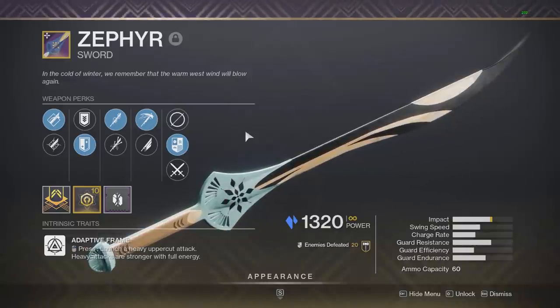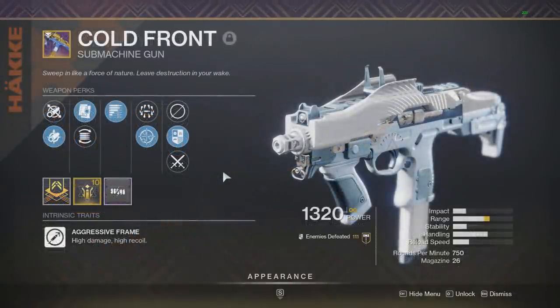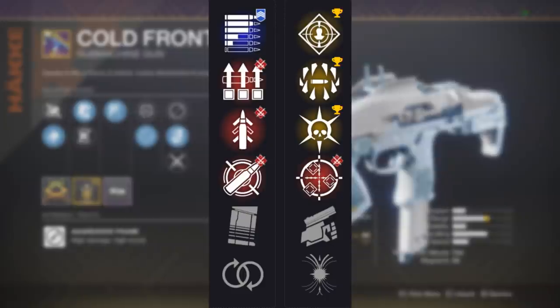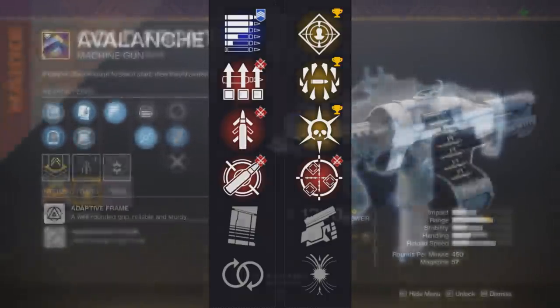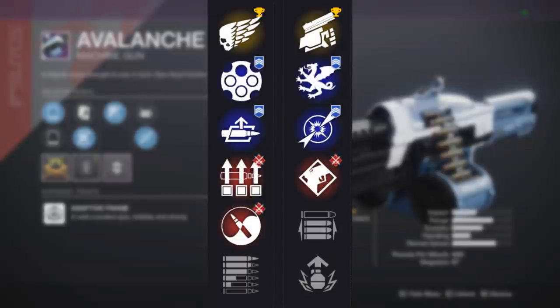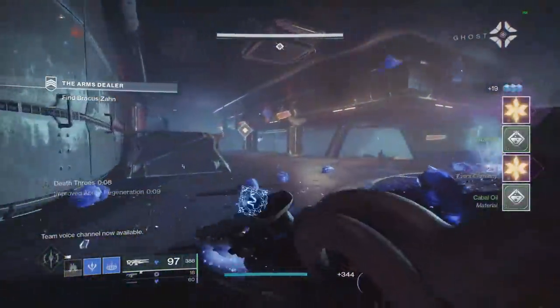I also want to quickly go over the other two Dawning weapons, because I don't think they'll get their own video. First, the Cold Front, which is a 750 RPM SMG. In the left column you can get Subsistence or Perpetual Motion. In the right, I would go for Rampage, Surrounded, or even One for All — all three would be really good. Then the Avalanche, which is a 450 RPM Machine Gun. In the left I would go for Subsistence or Outlaw. In the right, I would go for Adrenaline Junkie or Dragonfly, or even Swashbuckler. Overall, all four Dawning weapons are really good and definitely worth farming for those rolls.